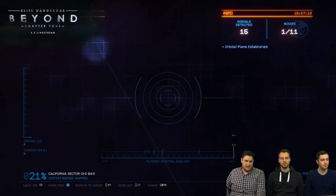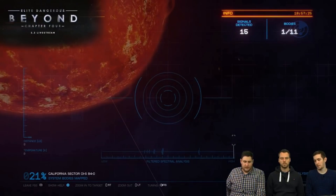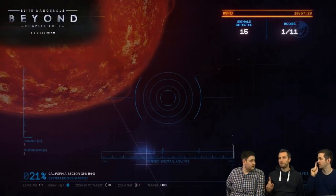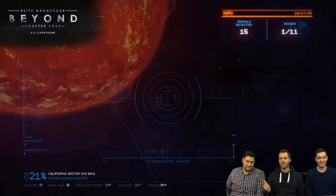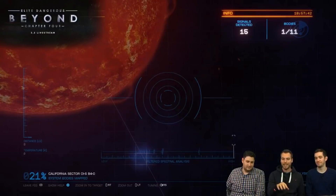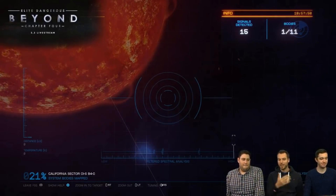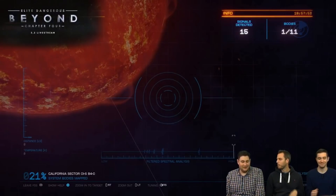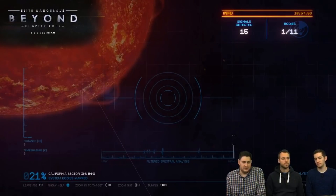Commanders will also be able to use this system to identify signal sources within a system, such as conflict zones or unidentified signal sources. Those signal sources in particular will now persist when you leave the system, because they have a finite lifespan after they spawn. That will allow you to go away, change the ship that you're using or get some different equipment, and then come back and deal with them in a manner that suits your purposes. From what I saw, the whole system plays in a far more interactive way than the current very passive system, and honestly really looked like it should be good fun to use — and it also carries with it a genuine sense of accomplishment. I'm really excited to get my hands on it.